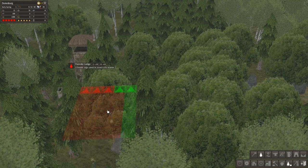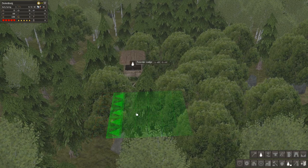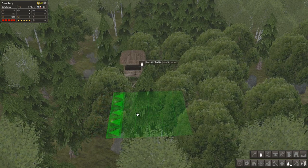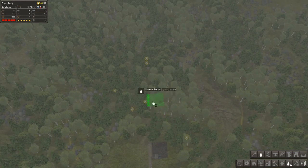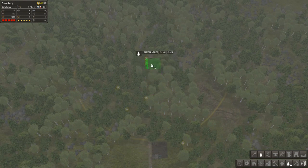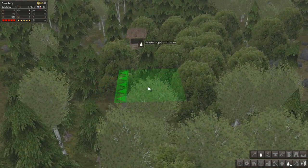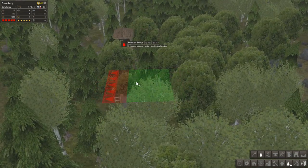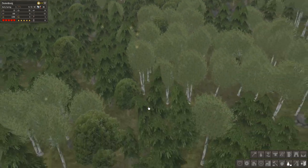The next thing we'll need is a forester lodge, so we can get some firewood. These city buildings are all pretty much integral. There's our gatherer's hut — hard to see because it's in the middle of the forest. Let's build a forester lodge, and we can see that it overlaps with the gatherer's hut area of influence. We'll rotate it and place it right there — perfect.